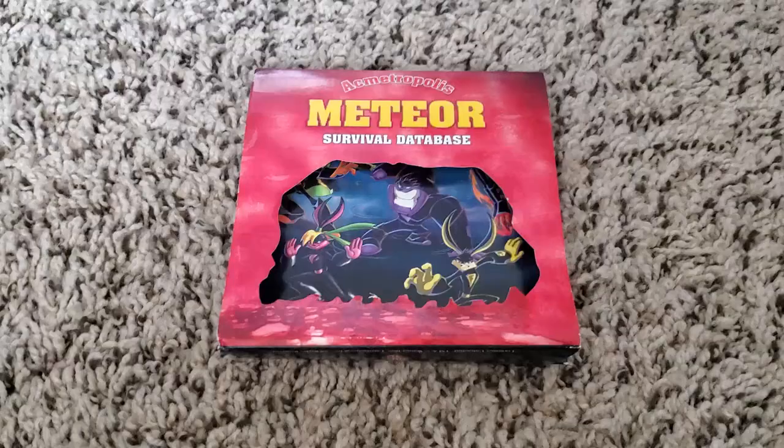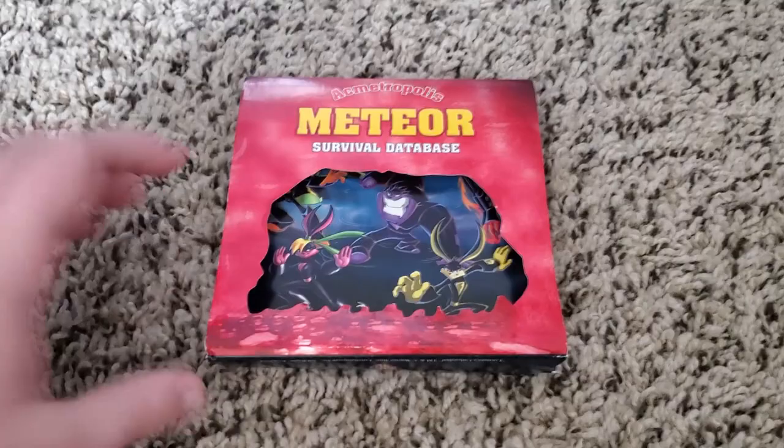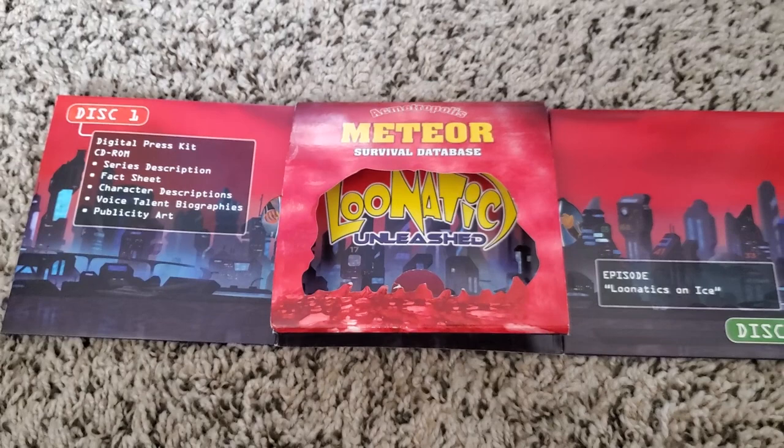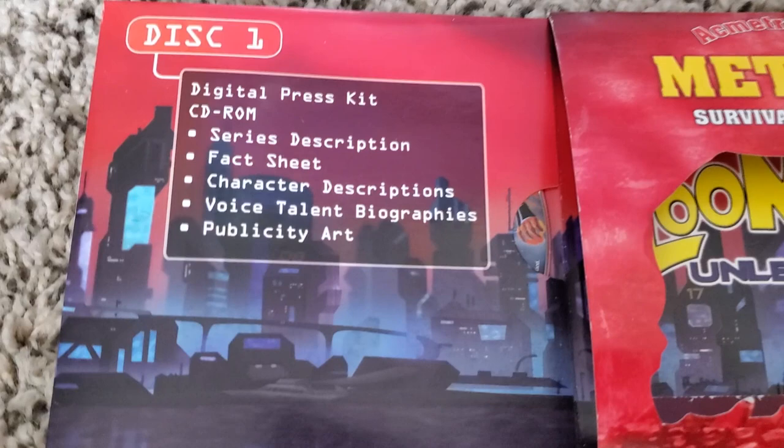Now for the Survival Database — got some nice art of the Lunatics here. Pardon the one hand, I'm using my phone to record this, I don't have a proper video camera. So this is what you get on the Survival Database: I got two discs here. The first disc looks to be just a digital version of the Survival Guide, and you got the first episode, Lunatics on Ice. I haven't taken a look at that just yet, so let's jump over to me doing just that.